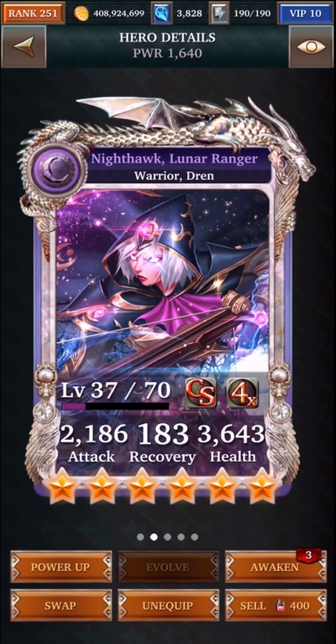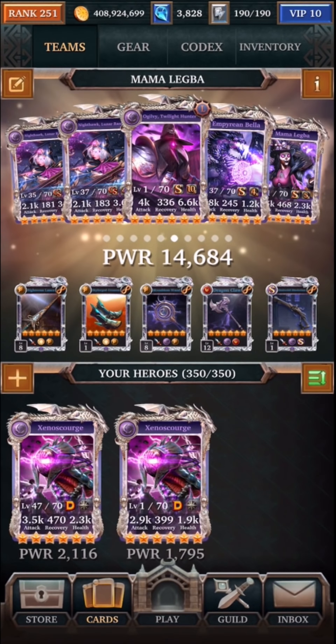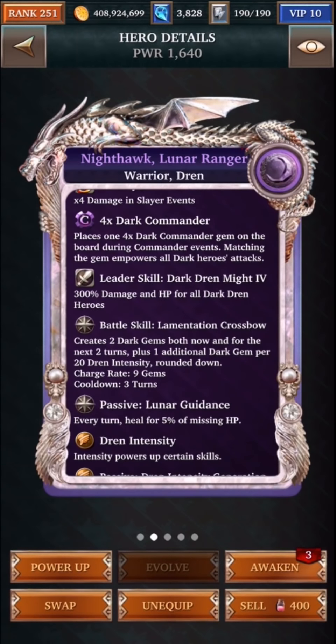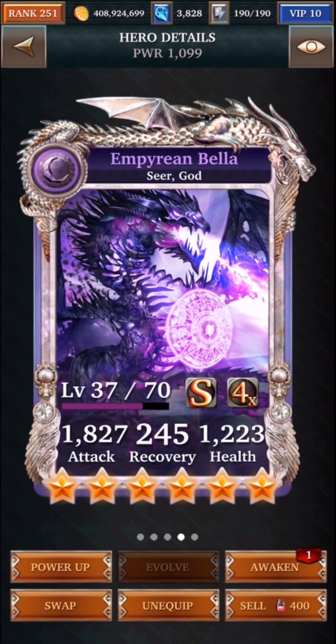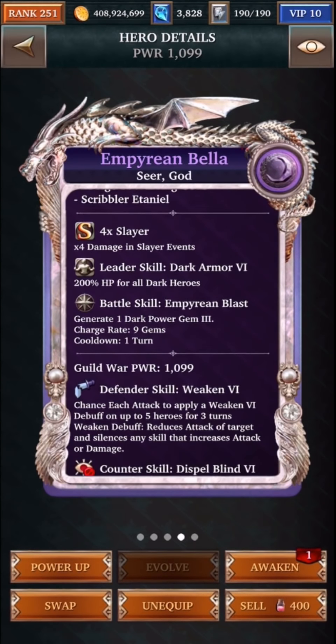This deck actually works a little better because you can use Nighthawk. Now you can use Nighthawk or you can use Mama Jean to create dark gems, but I would recommend using Nighthawk because Nighthawk not only creates dark gems, it will also heal. So having two of these cards will actually counteract poison. And I threw in Empyrean Bella here just to showcase that you can use a simple card that creates power gems to make it work.